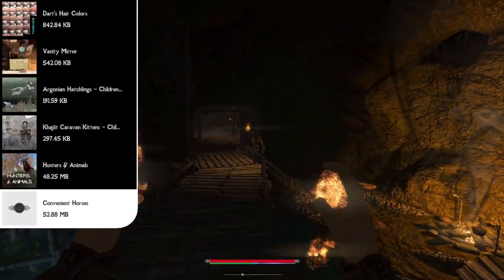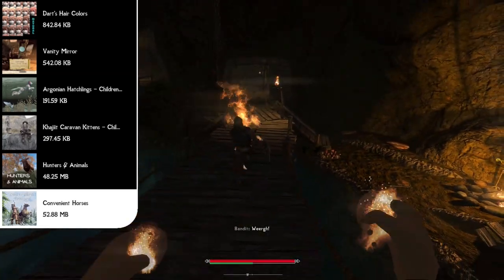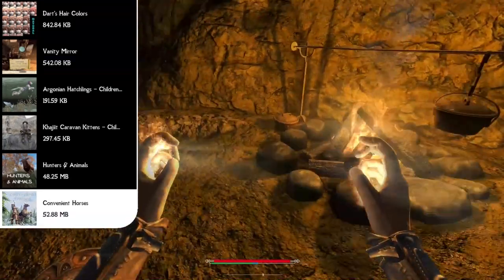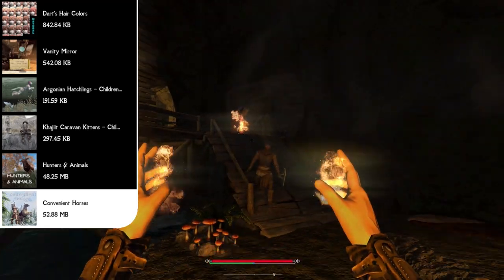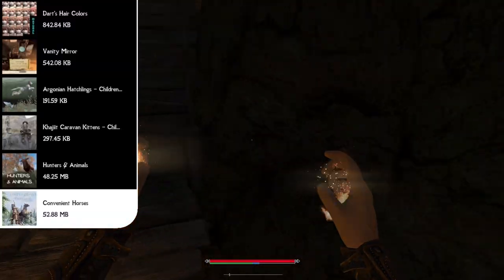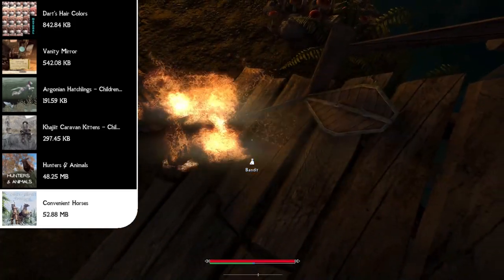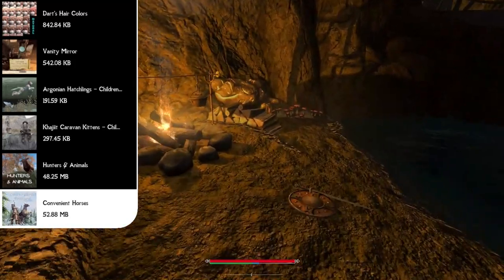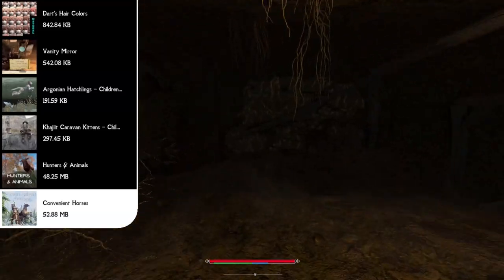Next we have the Convenient Horses mod, which completely overhauls how you look at horses in Skyrim. I used to never really use horses, but with this mod you can level up your horse, name your horse, and change how it handles combat — whether you want it to charge into battle or run away to avoid damage. There are so many customization options that weren't available in the original game. If you plan on using a horse throughout your character, I'd strongly recommend adding Convenient Horses.